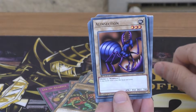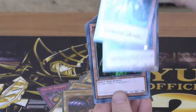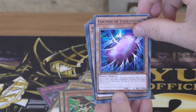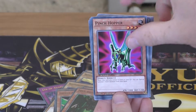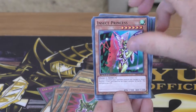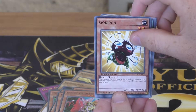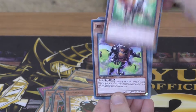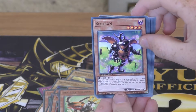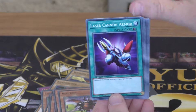Alien Inception, Insect Queen, Cocoon of Evolution, Man-Eater Bug, Pinch Hopper, Pinch Hopper, Insect Princess, Goie Go, Key Mace times two, B-Liszt Soldier, B-Gron, and B-B-Tron. So that's the monsters.